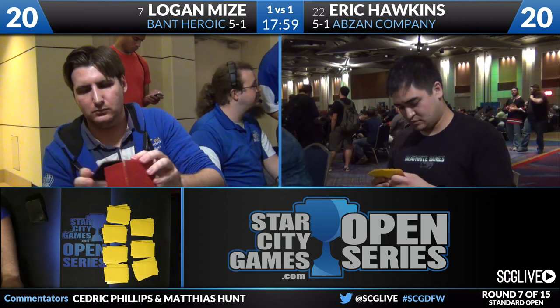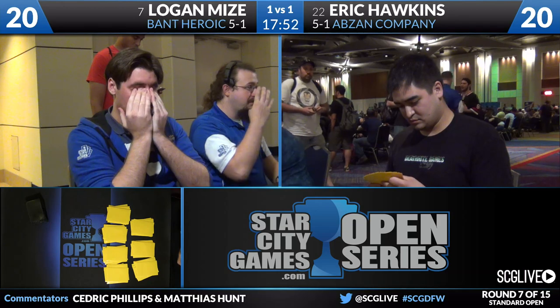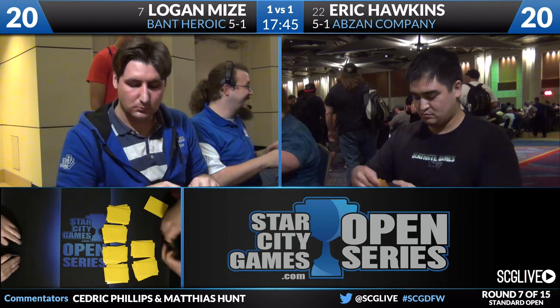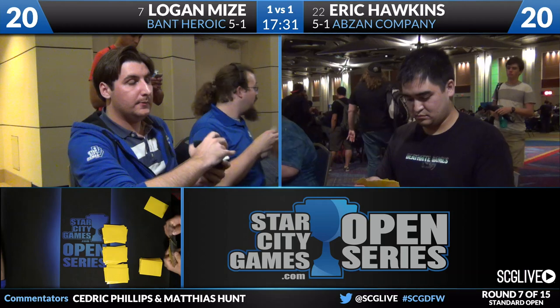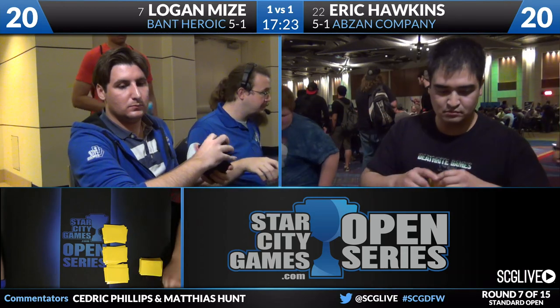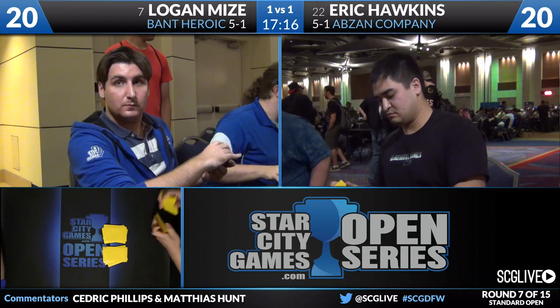Eric has exactly 24 targets, with all his creatures three or less except for two Siege Rhinos — unusual to see an Abzan deck with only two. His argument is that Abzan Charm is better than Siege Rhino in this deck because he has a lot of four-drops in Collected Company and Siege Rhino already. The black splash is very light — two Rhinos and four Charms in the main, with a large portion of the sideboard being black. He's 5-1, so results speak.